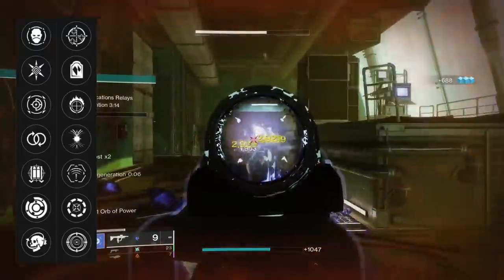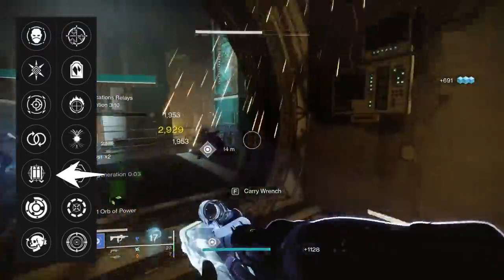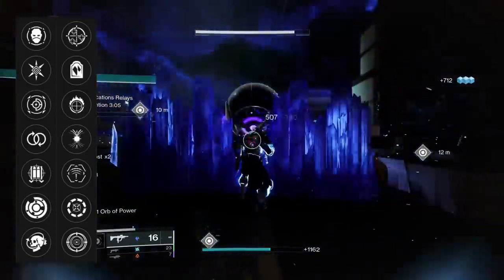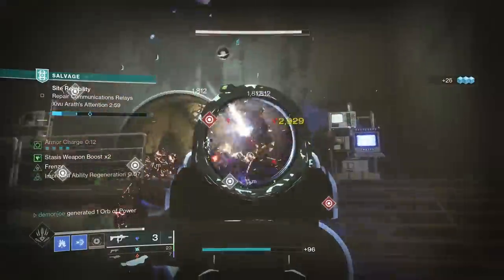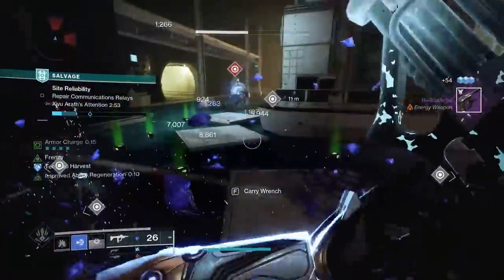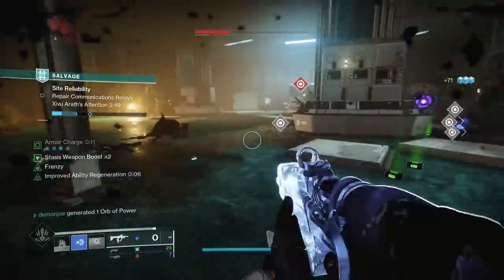It comes with some really good perks as well, with Envious, Perpetual, and Fourth Times the Charm being in the first column, and One For All, Headstone, Target Lock, and Frenzy in the second. It feels really good once you get those Stasis Surges going, and combining that with a damage perk it'll feel great. That said, I won't lie and tell you this SMG is something absolutely extraordinary, but it's pretty damn good and worth a craft if you have time and mats to spare and you enjoy Stasis.